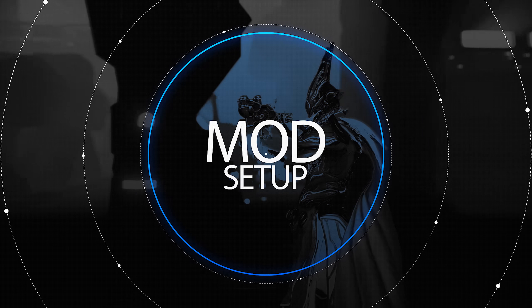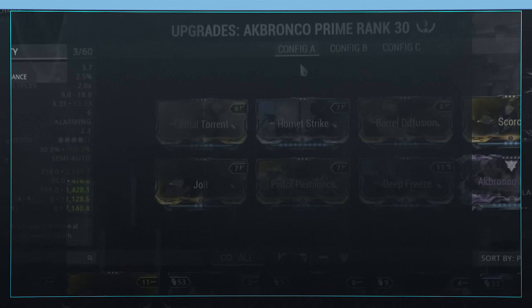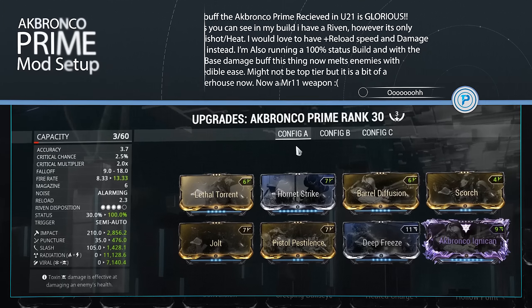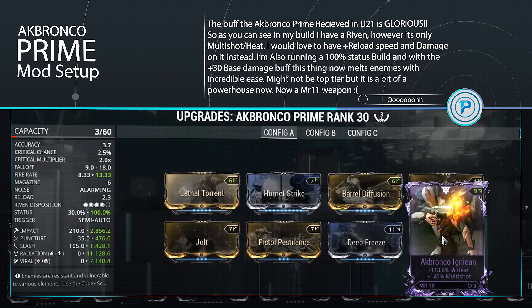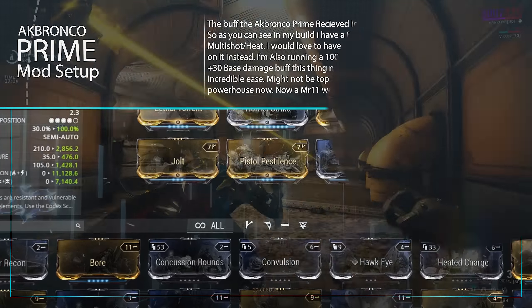This is my current AkBronco Prime build. I have a riven on mine, but it's only multishot and heat damage, so you could swap that out for any elemental mod, a reload mod, or whatever you prefer. Personally, I would prefer a boost to base damage and reload speed, or even magazine size or punch through on my riven mod.